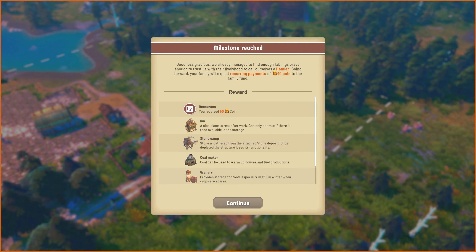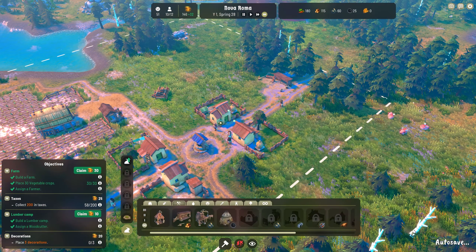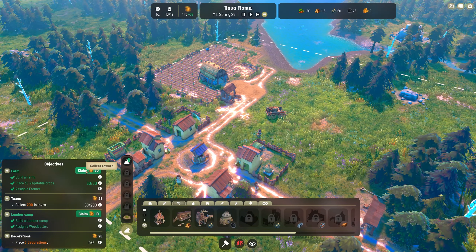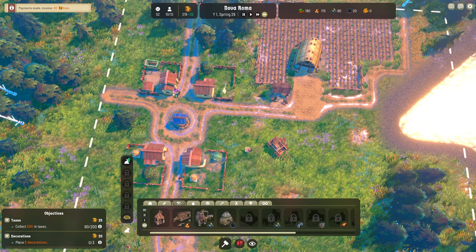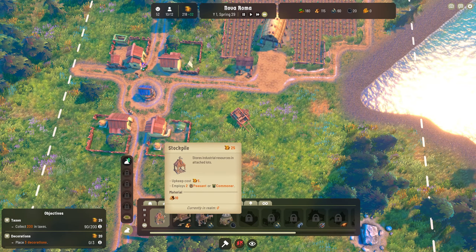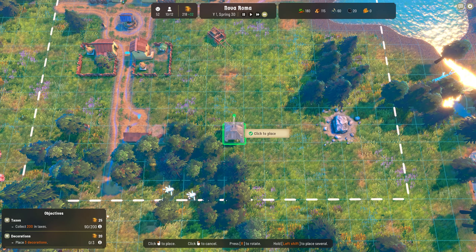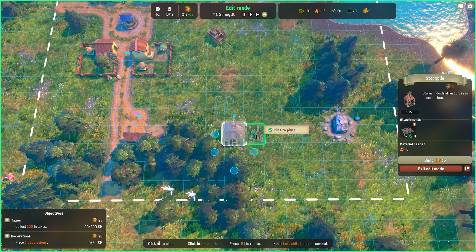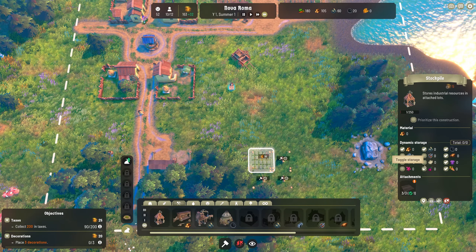Probably want to look at getting an inn in place just to make our current residents happier - a nice place to rest after work that only operates if there's food available in storage, which we do have. And a granary so we can start storing all this wonderful food coming from the farm. We're going to claim this objective. It does say place three decorations, which I'm not going to do just yet. A stockpile - stores industrial resources and attached lots. That can probably sit over here, and in here we're just going to have wood and stone.